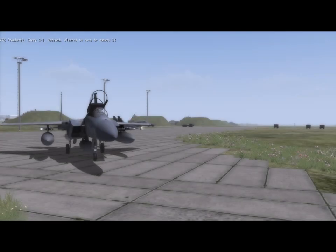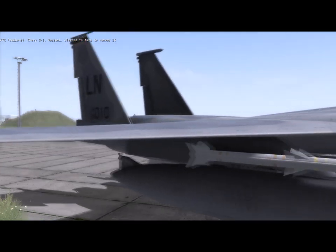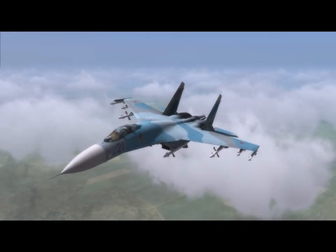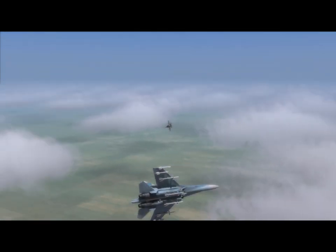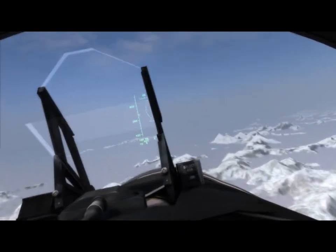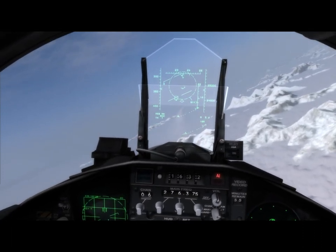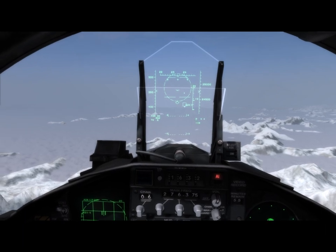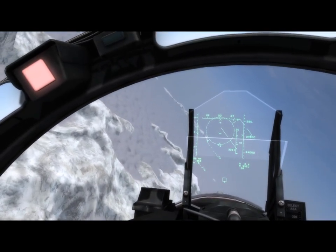Flaming Cliffs 3 allows you to fly seven different aircraft from this long-running Lock On series. Unlike the A-10C, Black Shark, and Mustang, which are very detailed simulations of single aircraft, Flaming Cliffs 3 provides seven different aircraft at a much more shallow learning curve. Aircraft include the American F-15C and A-10A, and the Russian Su-27, Su-25, MiG-29A, MiG-29S, and the carrier-capable Su-33. The F-15C, A-10A, and Su-25 feature new highly detailed six-degrees-of-freedom cockpits and updated artwork, along with many avionics improvements and realistic aerial missile flight models. As part of DCS World, players can fly Flaming Cliffs 3 aircraft online with other DCS World modules and Combined Arms.